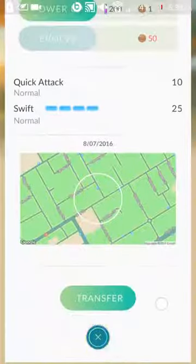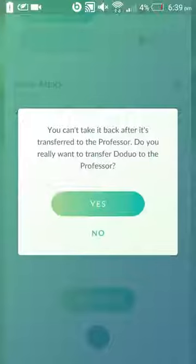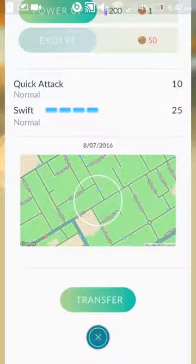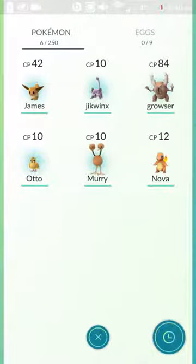Then I scroll down and click on the button called Transfer. It says you cannot get it back — do you wish to transfer the bird — and you simply click yes. There we go, it says transfer success and you got a candy. That's it!